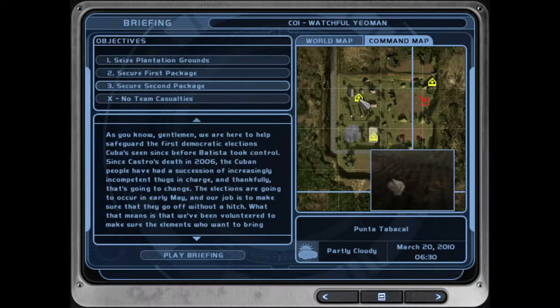Then once you're done with them, you're gonna come around this side and deal with four in here — and the guys in buildings in this are just... you don't even have to make a mistake and you die. There are four in here, and once you kill those four, you'll get the Seized Plantation Grounds, which is the only objective we're actually going to be doing before we end up killing everyone.